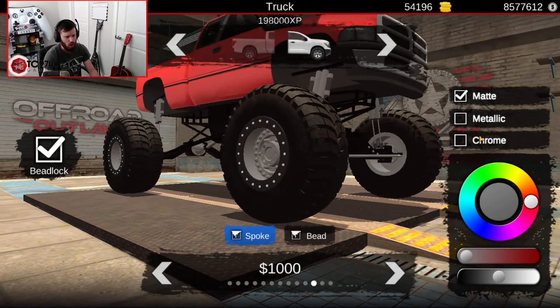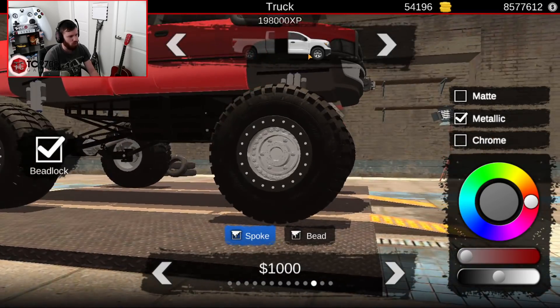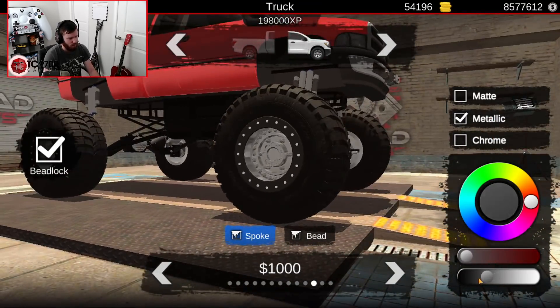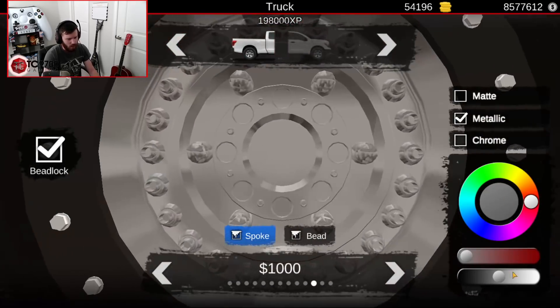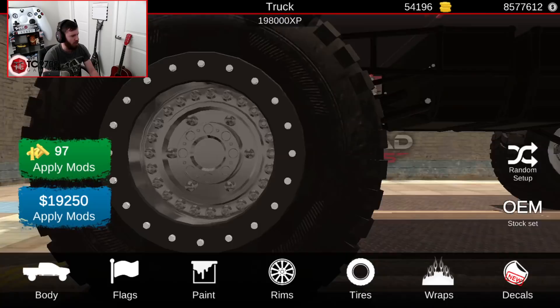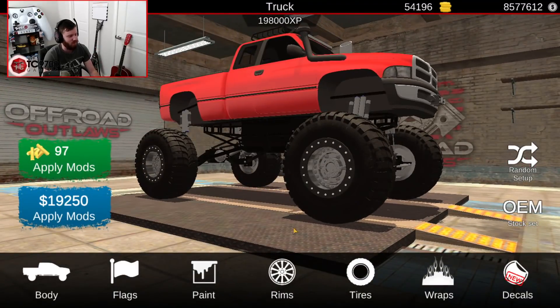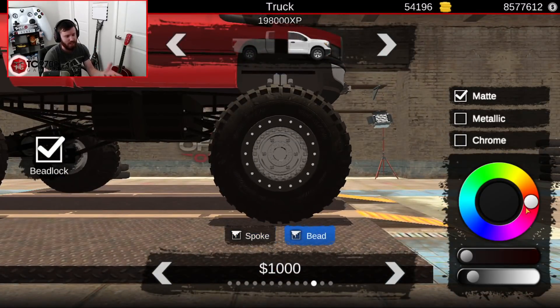We'll do a metallic — not chrome necessarily, but like a metallic gray. Metallic gray looks really good on red trucks in my opinion, though I'm sure some of you guys may have different opinions about that.